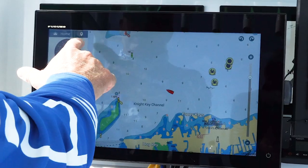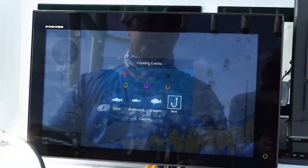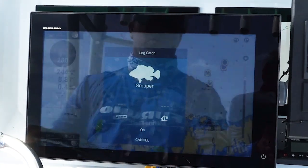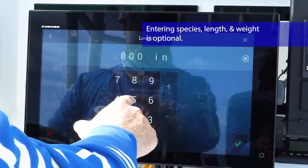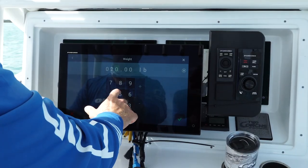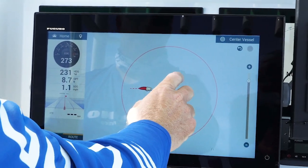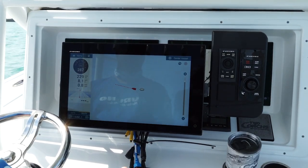We just hooked up on a fish and I'm going to save this spot. I hit the events — that's going to save the spot right where I'm at. Now I can hit this hook for new. I can click on the species that I want to label it as. Say we just caught a grouper — I'll hit grouper. Grouper comes up. We can hit the length, say it's 30 inches, and it weighed 25 pounds.